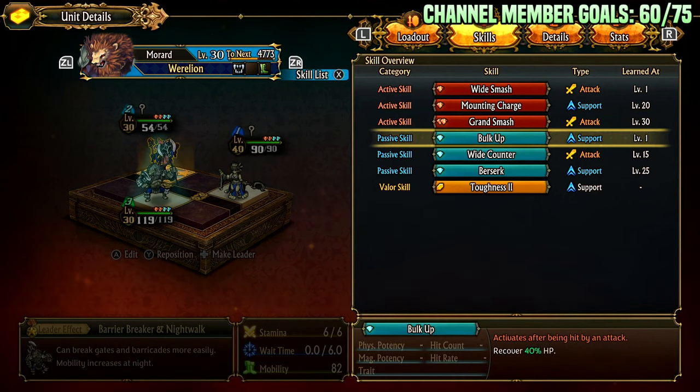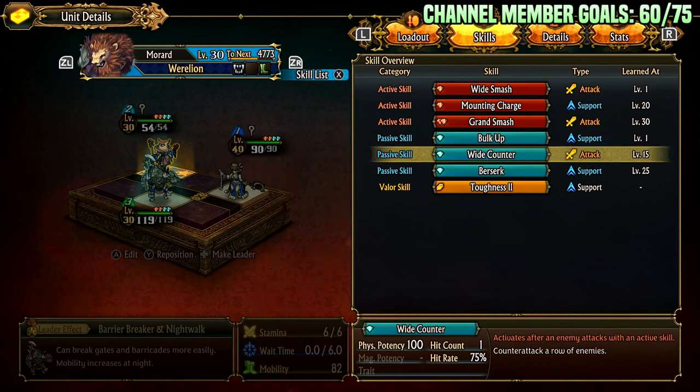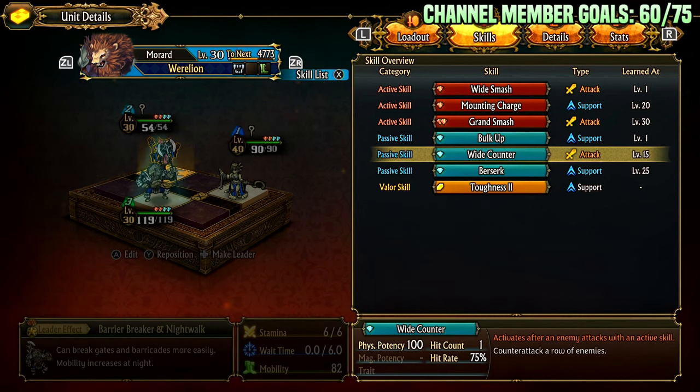Then we have Bulk Up, which is the standard gladiator ability — cover 40% HP after being hit. I don't really like the game plan of getting hit and then wasting your passive point to just get un-hit. There are a lot of frontline avoid tanks that skip getting hit and use their passive point for offense or other things. But it's here. Wide Counter — this I actually do like. Attack after enemy attacks, counterattack a row with 100 potency and 75 hit. A row counter with 100 potency is not bad — it could kill some weak enemies or at least put them at half health.